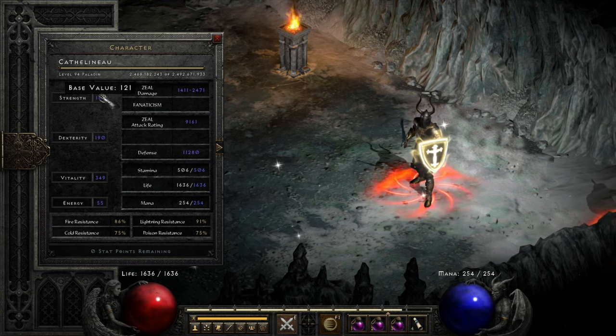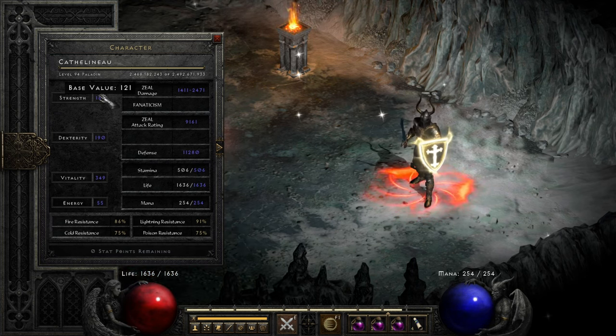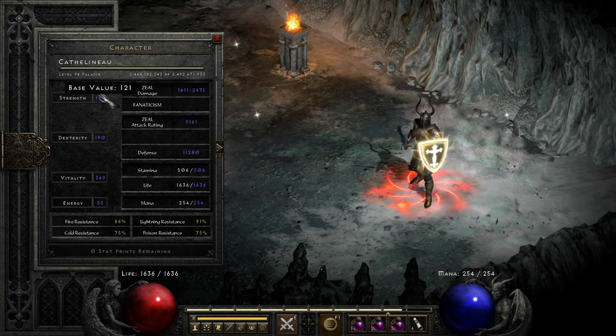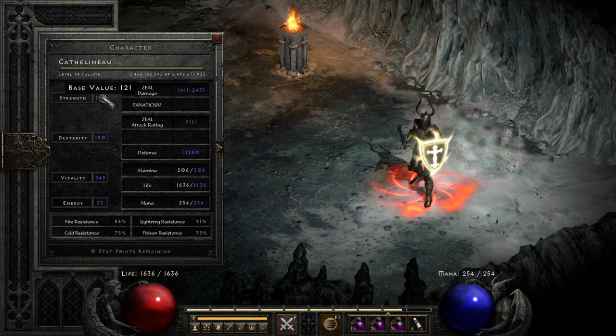It's kind of interesting — while you're leveling most characters, especially casters, you might throw early points into energy, be haphazard with strength and dex, and then when you respec you pump them all into vitality. With a Zealot Paladin, you actually need the vitality more while you're leveling, and you need the other things too. You need a lot of dex because attack ratings are off early, and you need strength to wear gear and do more damage. But by the time you're at the endgame, it's almost like you need to respec less, because no matter where you're putting your stats — unless it's in energy — they're doing something very useful.